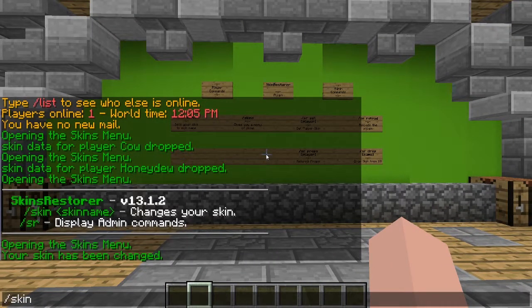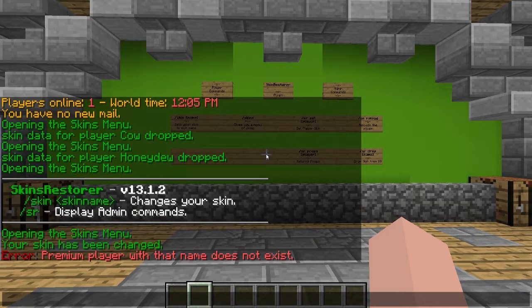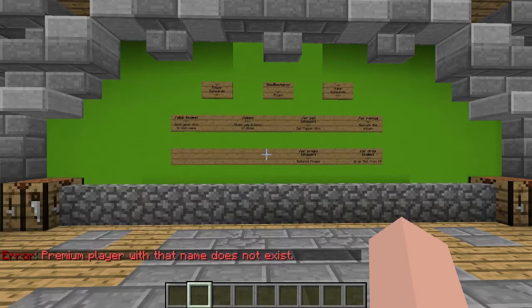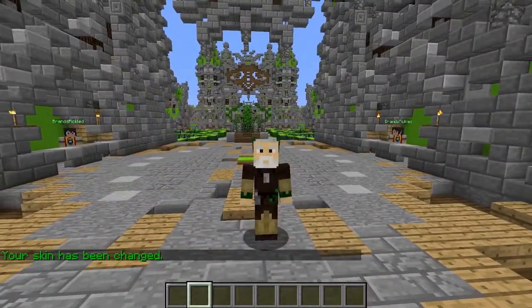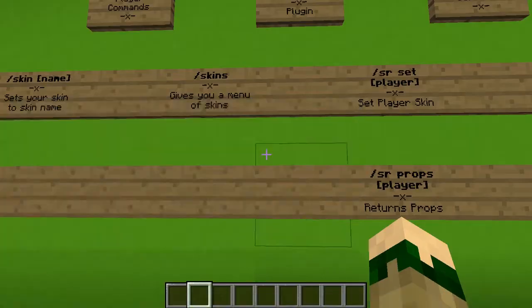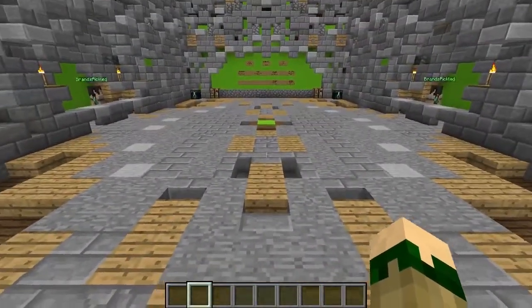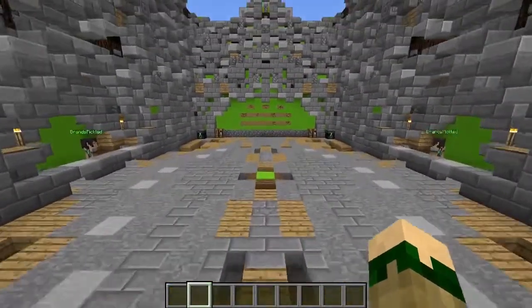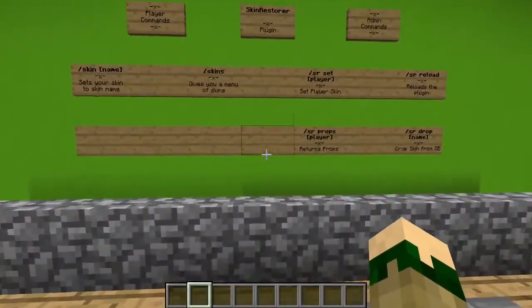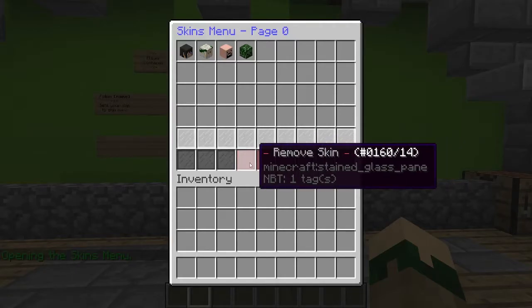Again, let's force a skin — force a skin and then someone's name. We'll try jeb underscore... that's premium players — that name does not exist — so it's just 'jeb'. And there's Jeb for you. Like I said, it can't run as cracked players unfortunately, so it has to be a premium player registered on a website. If you want to guess a name it won't work. If we go to force their skins and you want your skin back, you can just click on 'remove' and you're back to yourself.